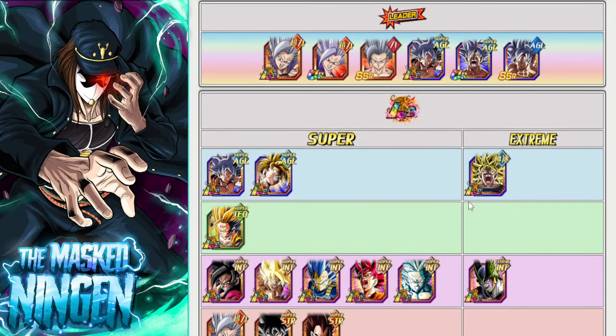Remember, the missions you only have to do one time. So if you build a team specifically to get the Miraculous Awakening mission, you could then switch to a full STR Pure Saiyans team that are all EZA'd or something like that, just to make the actual clears of the stage a little bit easier — or whichever works best for you.